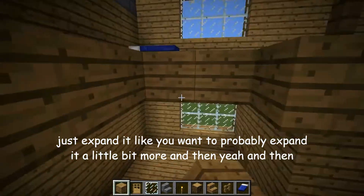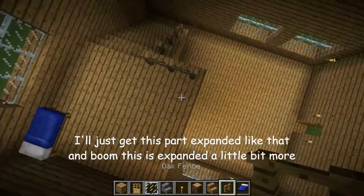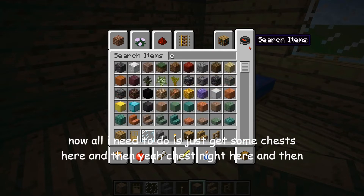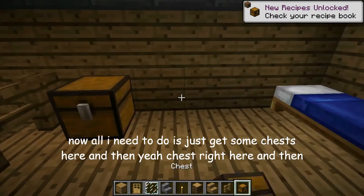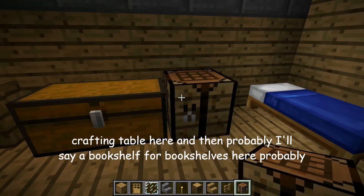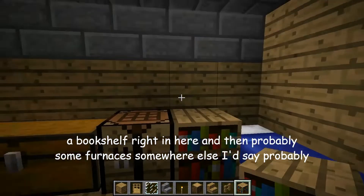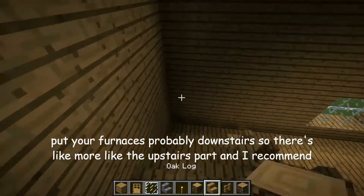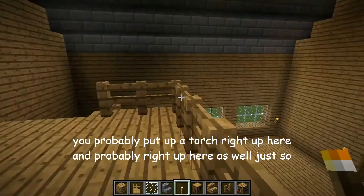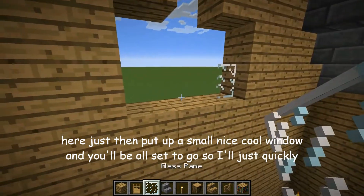So I'll just expand it a little bit more — and boom, this is expanded a little bit more. Now all I need to do is get some chests here, chest right here, chest right here, and then probably a crafting table, and then probably a bookshelf right in here. Probably some furnaces somewhere else — I'd say probably put your furnaces downstairs. So this is more like the upstairs part. I recommend you probably put up a torch right up here and right up here as well, just so that everything's all good. At the top, I recommend just putting up a small window — a nice cool window and you'll be all set to go.